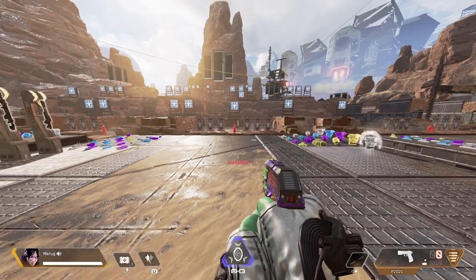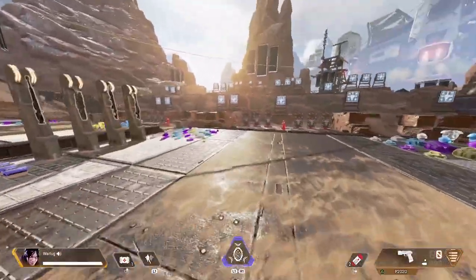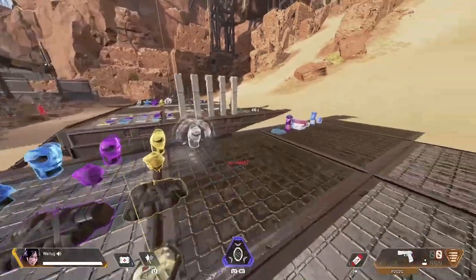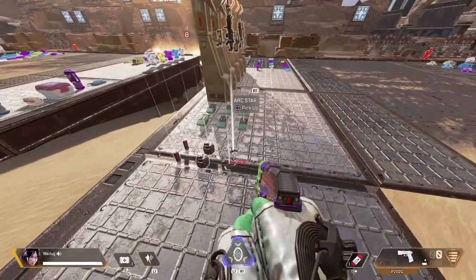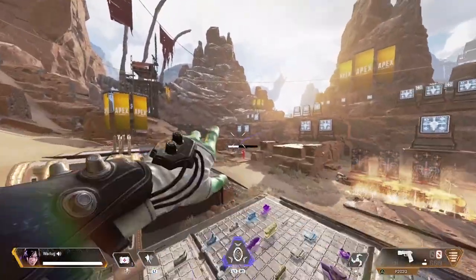Another great use for these is throwing a Thermite on Wraith's portal when she portals through. You throw it at the portal, they come through, and they're immediately hit by it — it's so good. Same thing with the Arc Star — you can do the same thing.